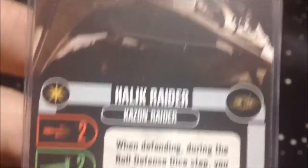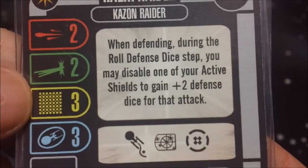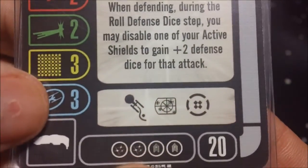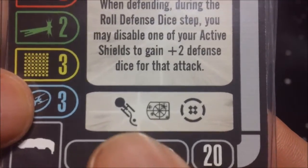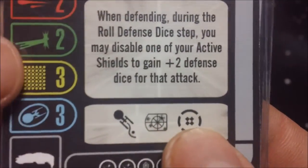For our named Halleck Raider: two attack, two agility, three hull, three shield. Two weapon upgrades and two crew upgrades for 20 points. Actions are evasive, target lock, and battle stations.